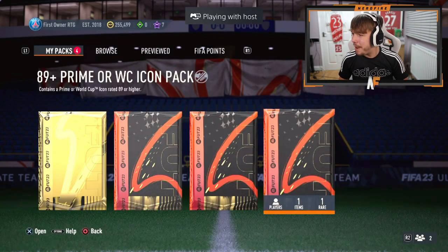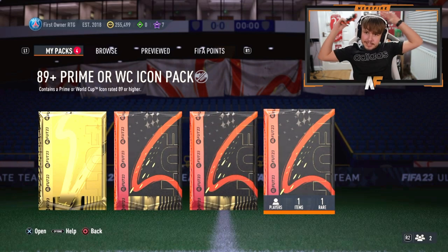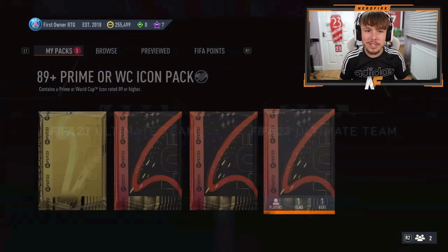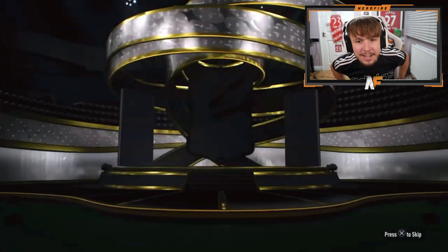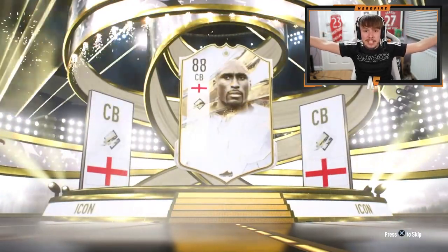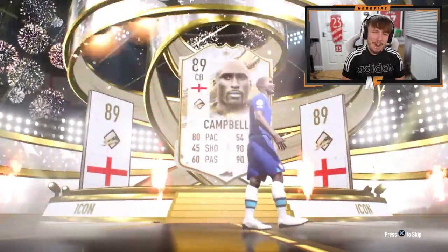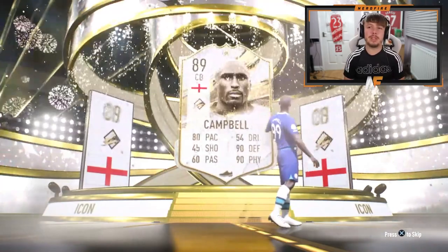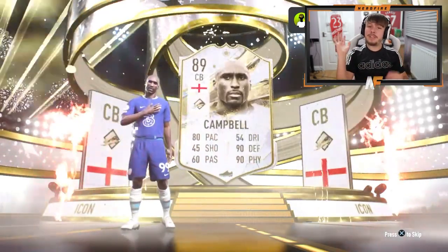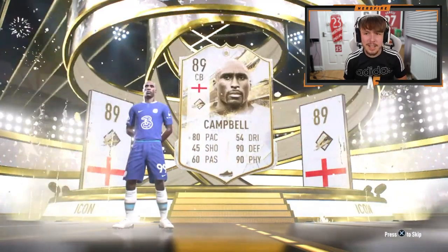Shout out to Kieran — 89 plus prime or World Cup icon pack number two. Let's see something good, three two one bang. Show us the Brazilian flag? Brazil? No — it's prime, it's definitely prime. England. Ferdinand please? Oh, prime Campbell. Every time I've played against Campbell this year he's been very solid — 80 pace, 90 defending, 90 physical, that's decent stats.